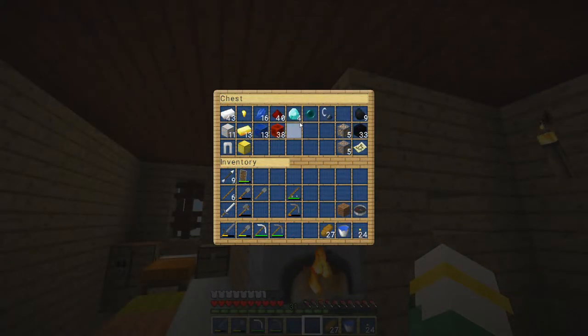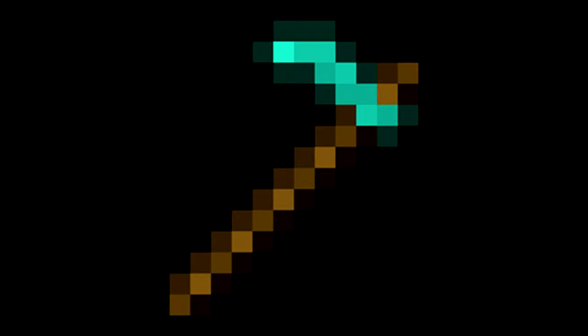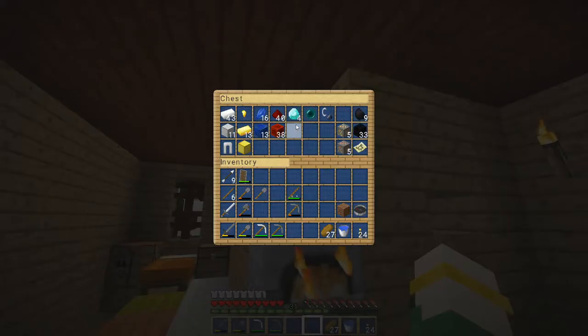My initial thought had been an enchanting table and diamond hoe. But an enchanting table is not going to do us any good because we can't make one without obsidian. And in order to get obsidian, we need diamonds.